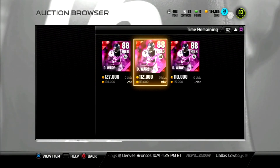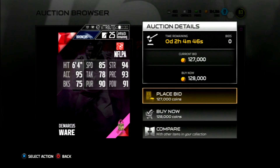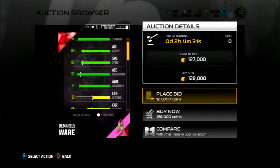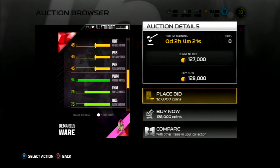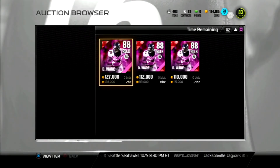DeMarcus Ware is in packs and has been pulled quite a lot. Looking at his stats: 85 speed right away — that is nice — along with 95 acceleration, that's freaking nice. 91 hit power, also nice. 75 block shed — I feel like that's kind of low because DeMarcus Ware is a monster. 94 power move — put him on the D-line and he's gonna be a beast. I wish his block shed was at least 85, but this is a nice card, one of the few really nice ones released so far.